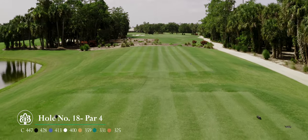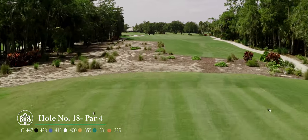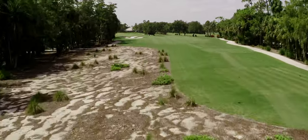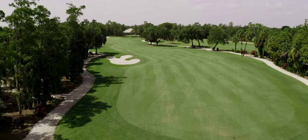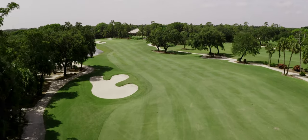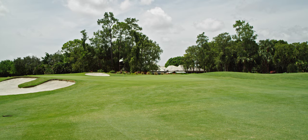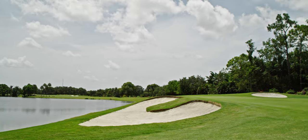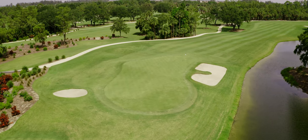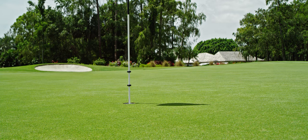The par 4 18th is a great finishing hole that can make or break your round. The hole turns slightly from right to left and requires an accurate tee shot to avoid the bunker on the left side of the fairway. Don't hit it too far right though, as to avoid being blocked out by the large trees. Once in the short grass, players are faced with a difficult second shot to a green that has a bunker and water to the left of it. Most people will bail out to the right but a tough chip shot over a large runoff will require great touch to save par.